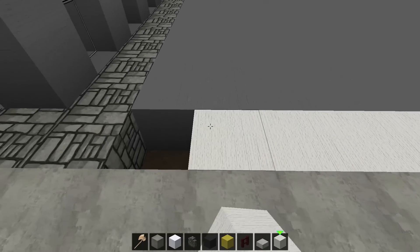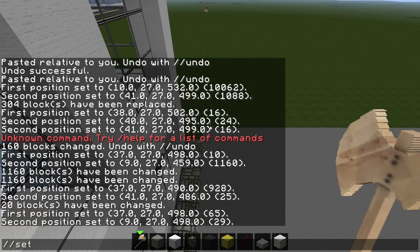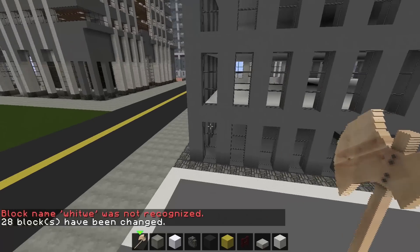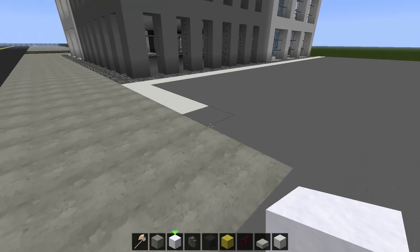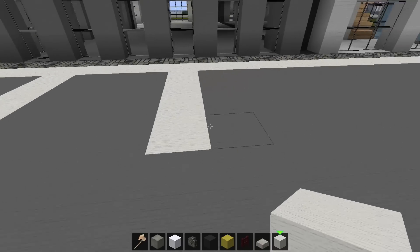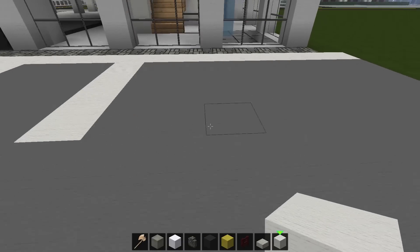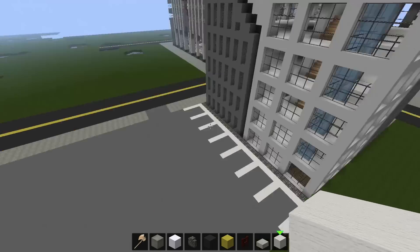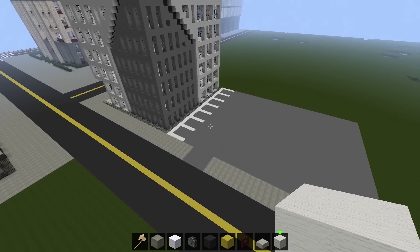We'll clear out a line about five blocks long and replace it with white wool going all the way across the parking lot. Each parking spot should be only three blocks wide — because cars in Minecraft are usually around three blocks wide, so it ends up being a perfect fit. I'll keep extending the spots. You might ask why make a whole video for parking lots — but I've seen a lot of people mess them up. The colors and layout can look wrong if you don't set them up correctly.